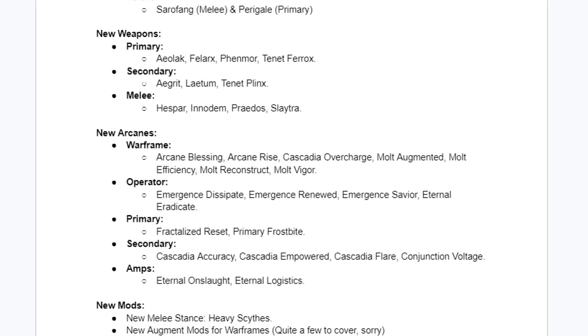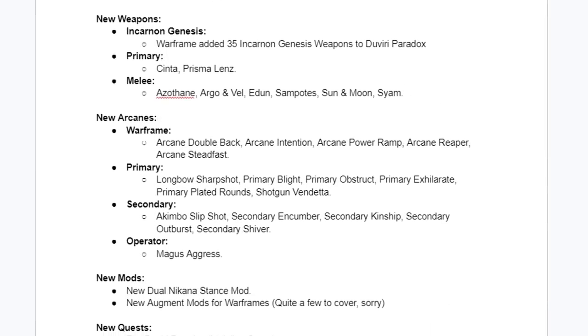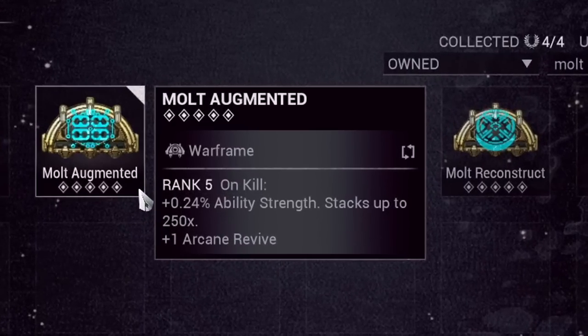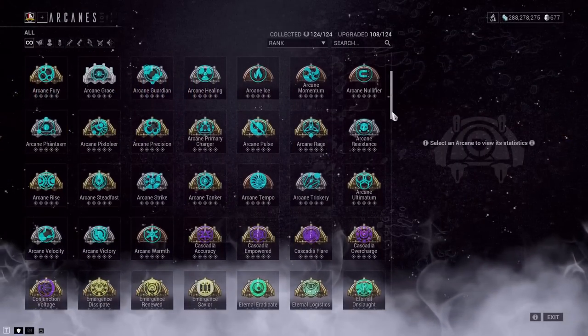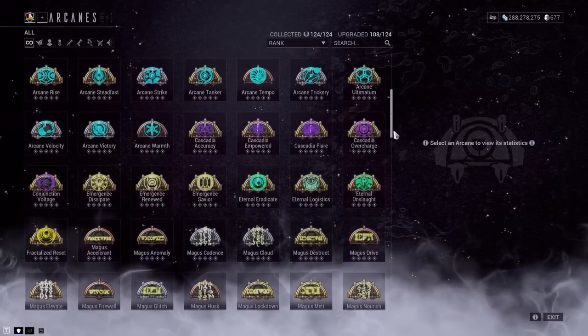Arcanes: it's no secret that in the last two years there's been a massive increase to arcanes — around 19 new ones were added in 2022 and another 17 were added in 2023 alone. With additions such as More Augmented and More Efficiency, these new arcanes are helping our four major stats receive increases outside of general mods, and there are still so many more to come in the future.